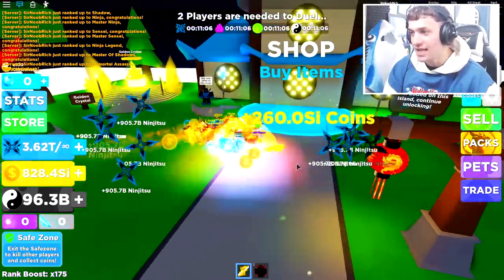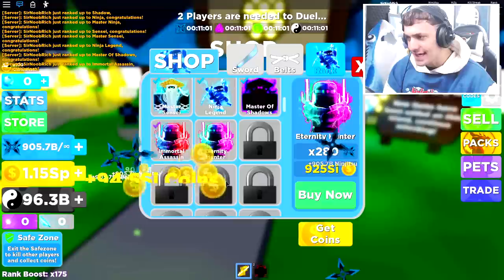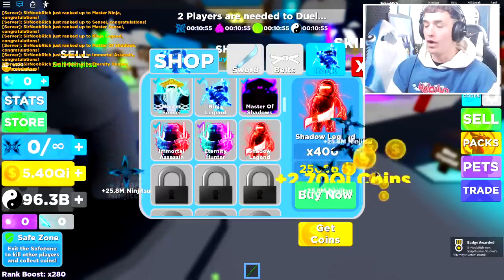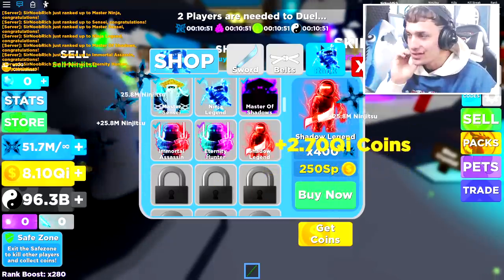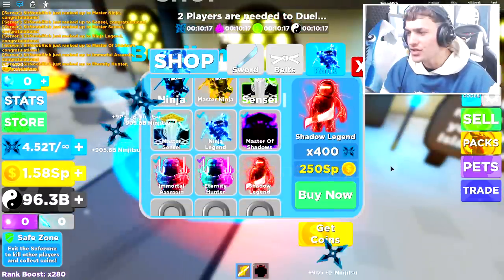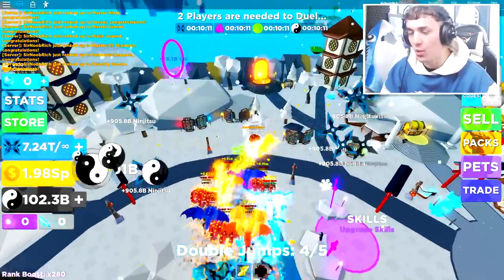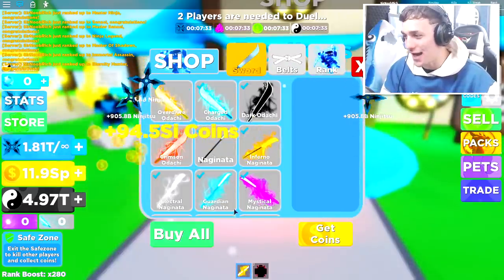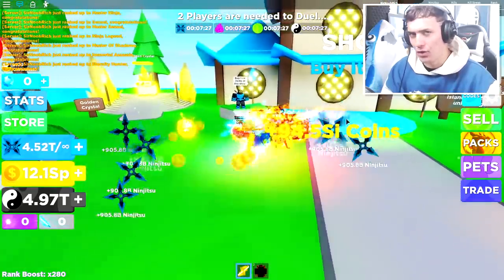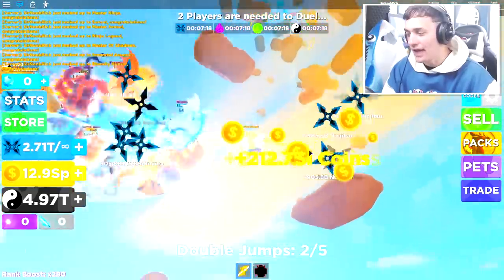One more sell and I'll have enough. Let's buy ourselves Eternity Hunter. We're almost at Shadow Legend and I have only been playing this game for 17 minutes — 17 minutes — and we've already unlocked all these ranks, past halfway. The next rank is 250 SP so we'd better get our butts up to the next island. Back in the store — let's buy the best sword, which somehow I already had.